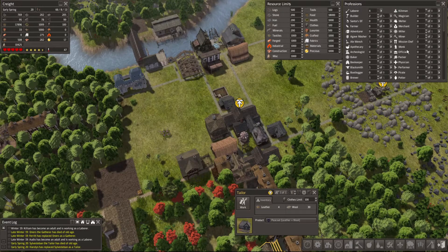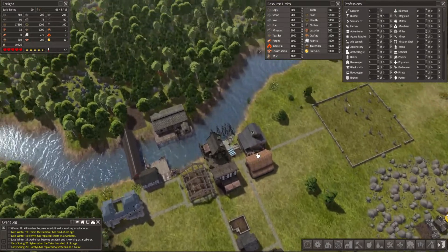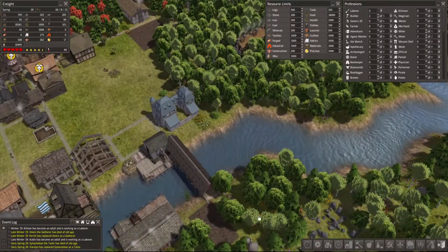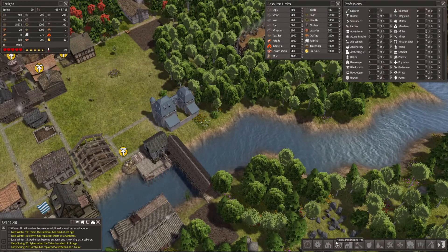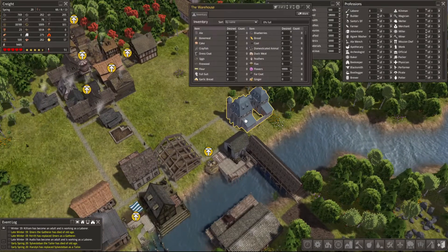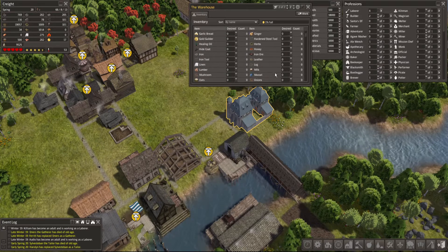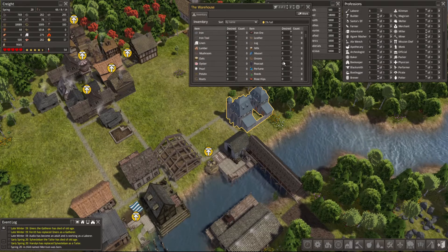So if there is a significant decrease in the number of clothes we have, then we know if people can use it or not. And also I want all the peacocks in here.